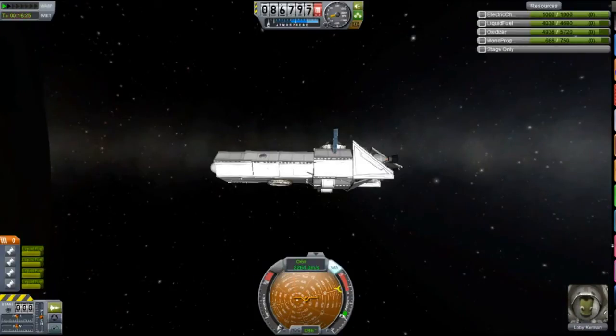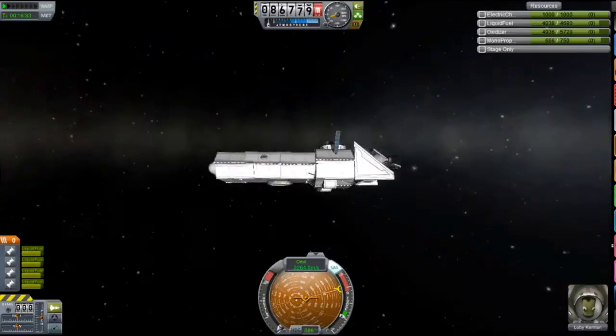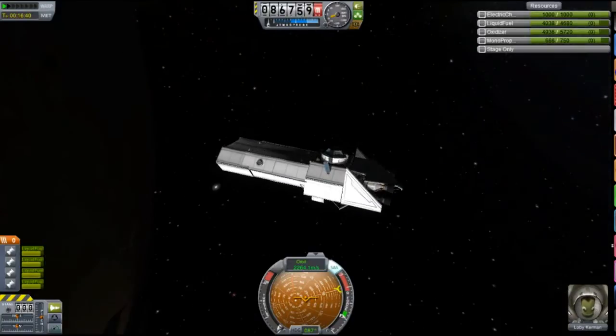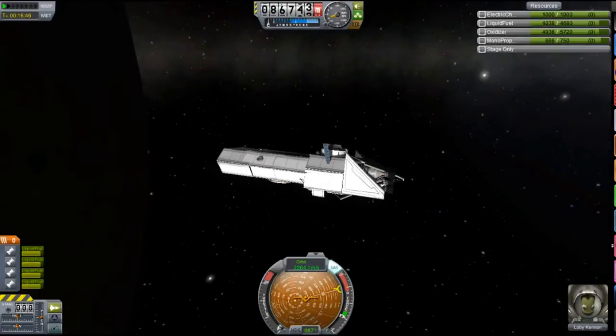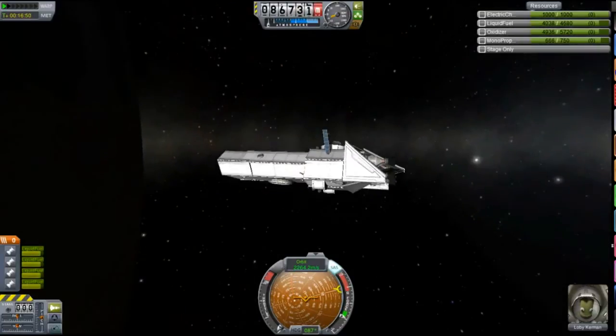It's a refueler in that it can be launched with its launch vehicle from the surface of Kerbin and go all the way out to Laythe or Jool, and still have about 1,400 litres of fuel left without a refuel. And if you do refuel it in low Kerbin orbit, it can get out there with about 2,000 litres, which is pretty impressive I think. It would do better without all this random stuff on the side, but yeah.